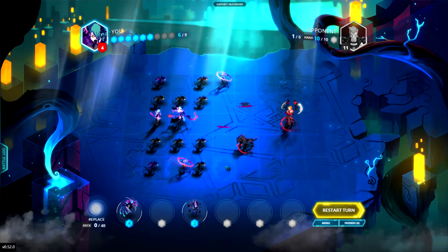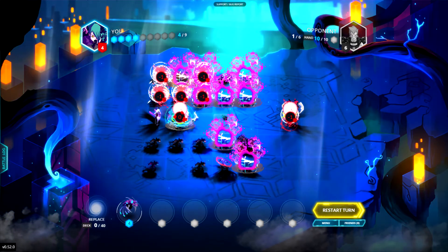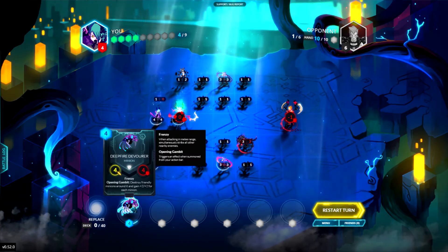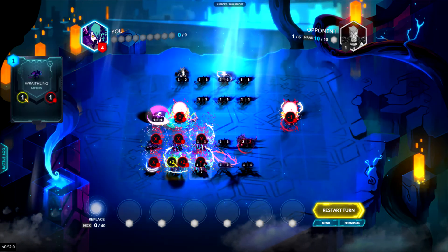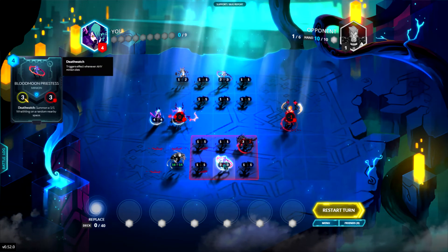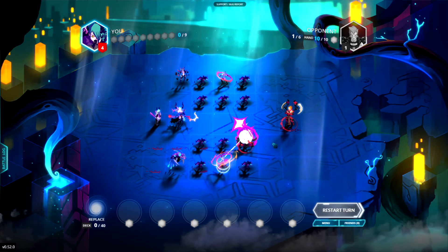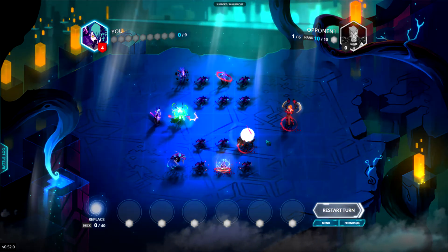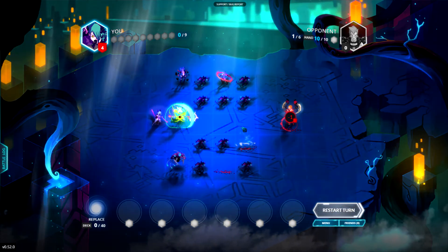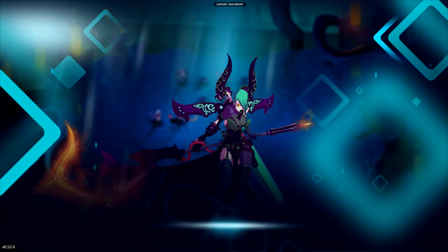Now we've got these nice little boxes here that we're going to use — this is where we're going to put our AOE minions. Put this minion down here, AOE, put this one down, AOE, and you see he's down to one life. So all we have to do is use the general to attack or use the priestess to attack — either way we've finished them off.